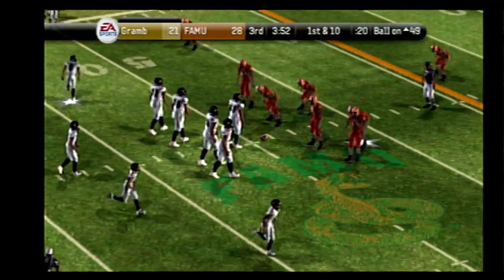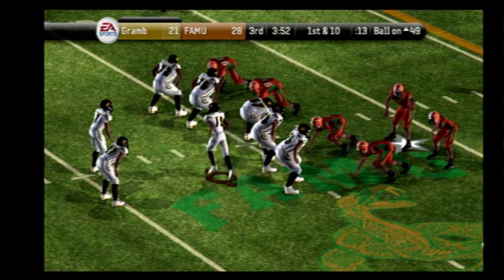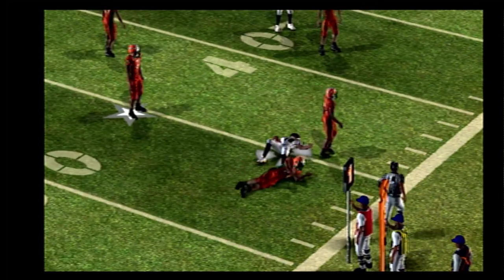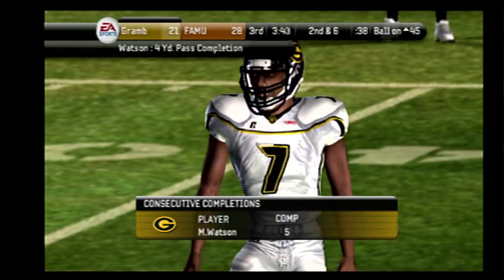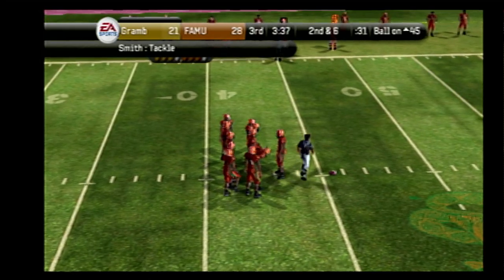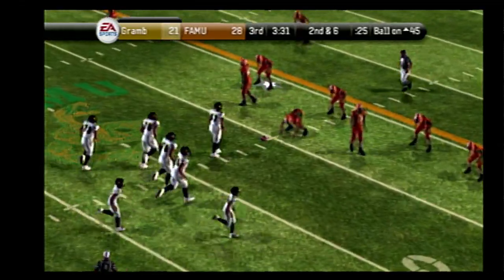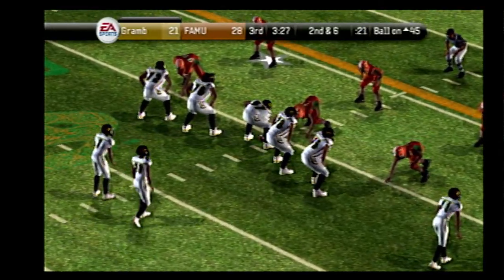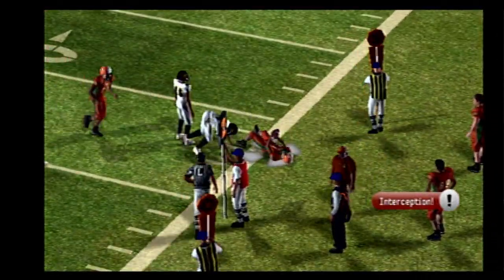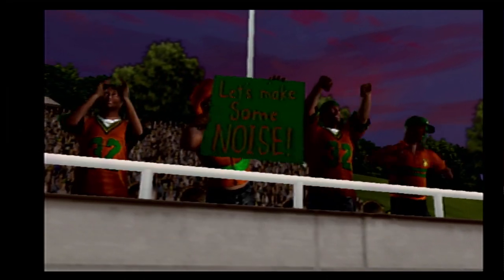They'll start this drive at midfield. The Tigers set up in the gun. He throws, he snags it — they'll bring him down at the 45-yard line. Short pass, moderate gain. From the 45-yard line, second and six. The Tigers come out of the shotgun — he's looking to pass, and this one's going to get intercepted. He gets hit out of bounds at the 41. What an interception by the cornerback! A defensive back with soft hands — this kid can play.